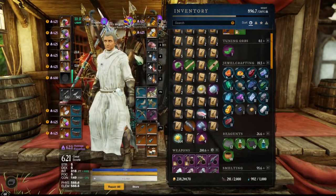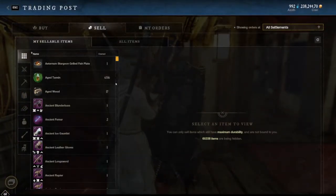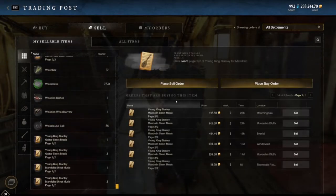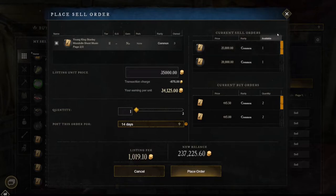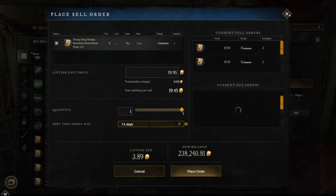But I did come up with some high-end music. Young King Medley — buy orders are 4,500, I got three of those, and it's currently listed at 35,000. That one's not so much.